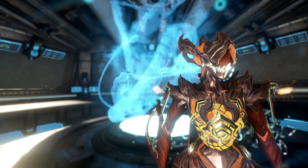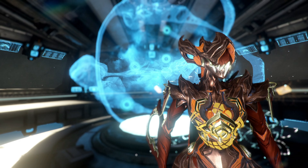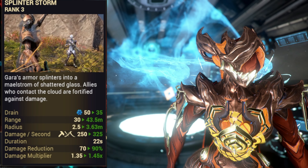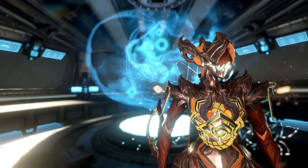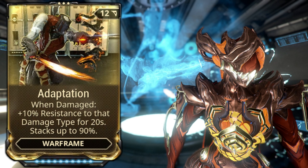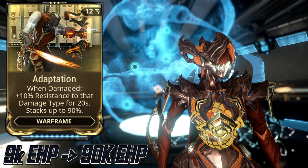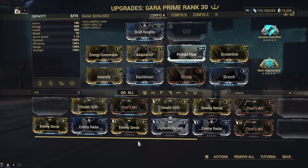Now let's talk damage reduction. Didn't you just talk about that for two minutes straight? No — I talked about armor. Damage reduction means pure, unadulterated damage reduction, or DR for short, such as can be found in Gara's Splinter Storm. What sets this apart from armor is that DR cannot be reduced or bypassed. Proper DR usually only comes in the form of Warframe abilities. Let's talk about possibly the most broken mod in the game: Adaptation. In enemy-dense environments — the ones in which you need protection the most — you get hit so often that this mod simply becomes 90% damage reduction. Meaning that a build with 9,000 effective health instantly jumps up to 90,000 just by adding this one mod. It is 15 platinum on Warframe.market and can be equipped from Mastery Rank 0. If you don't have it, get it immediately.